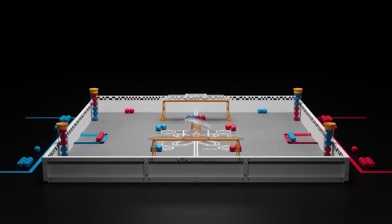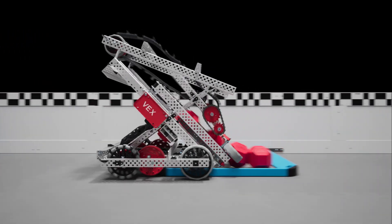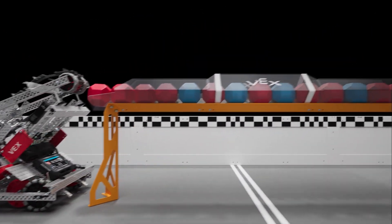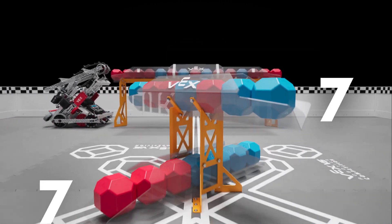All four scoring locations can be used by either alliance. Points are scored by placing blocks inside of goals. Each block scored is worth three points. Long goals are capable of holding up to 15 blocks, while center goals can only hold up to seven blocks.